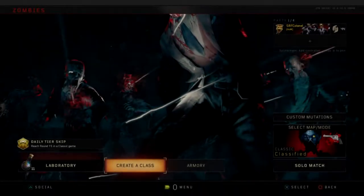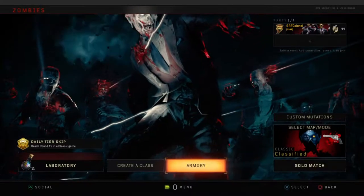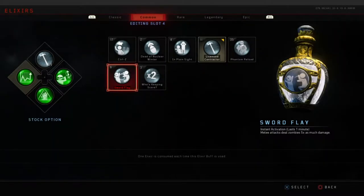Welcome back to another episode of Black Ops 4 zombie perk builds. Today our perk build is going to be called 'The Camper' - for all those friends of ours that like to camp in the corner while playing zombies. We're going to jump straight into it.